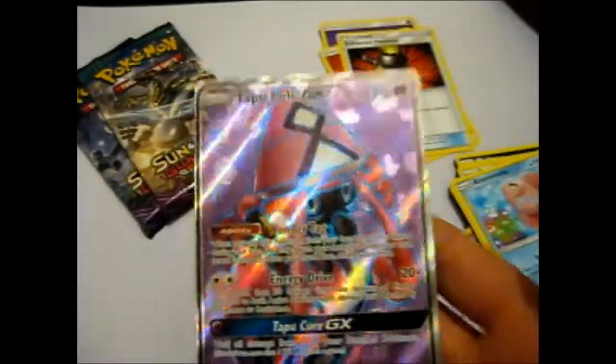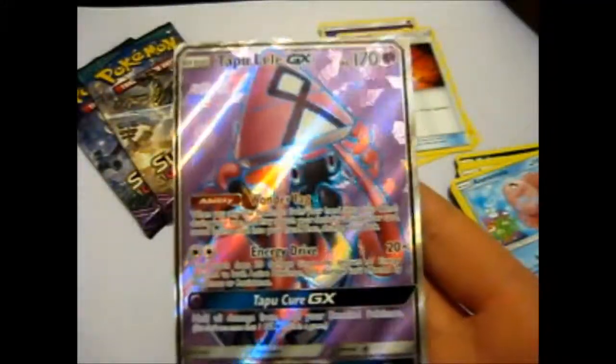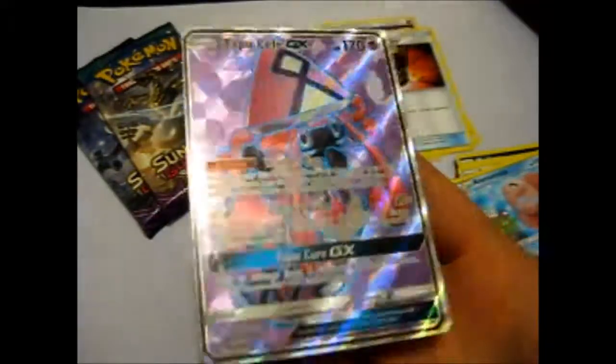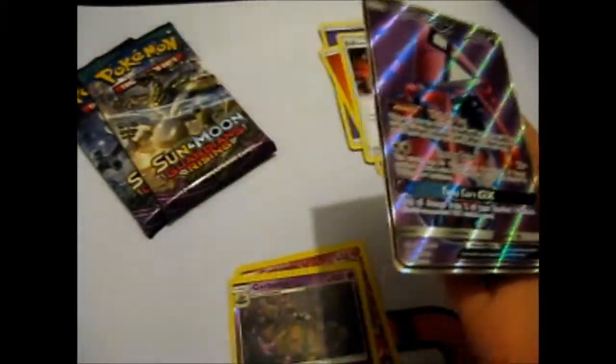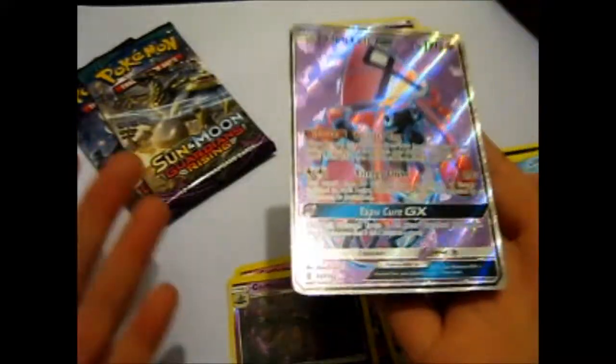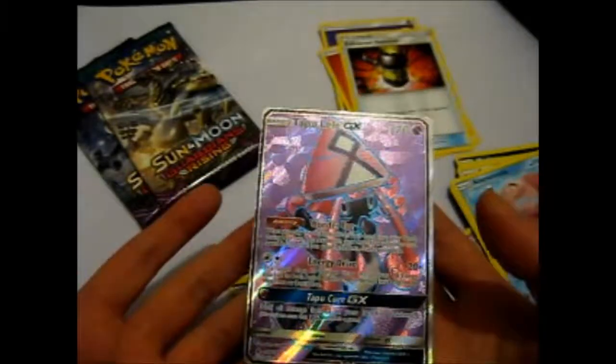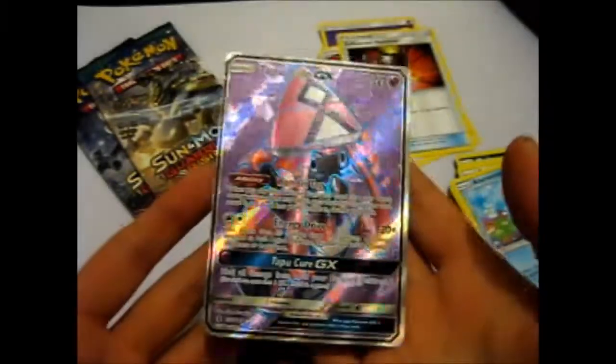Ice cream, Enhanced Hammer, Loma Mola reverse, Garbodor and — oh wow, we got it on the fourth part! The Tapu Lele GX Full Art! I actually didn't expect to pull it until way later, because I actually bought a full booster box for this. Wow, hit the jackpot!